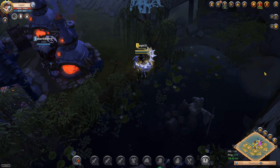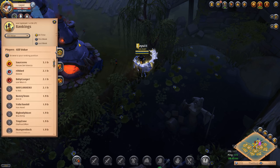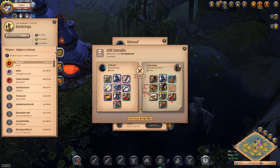One place this build falls short is Corrupted Dungeons, where you want a more specialized or meta 1v1 build. The best way to go about this is to look at the highest infamy rankings of this week or last week and see what kind of Bloodletter builds top players are running right now. You will see that the current popular Bloodletter build is very different from the build I just covered, which just really proves that the Bloodletter has a huge variety in how it can be played.